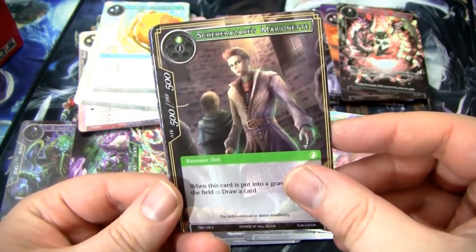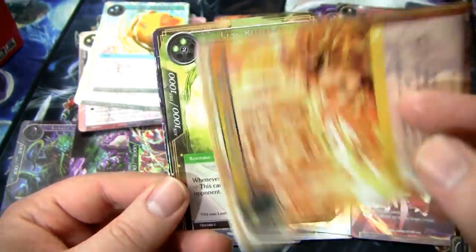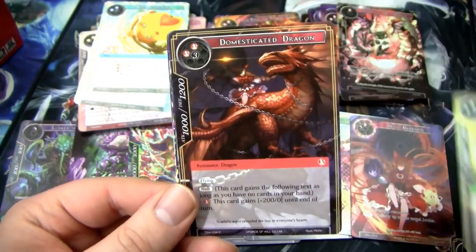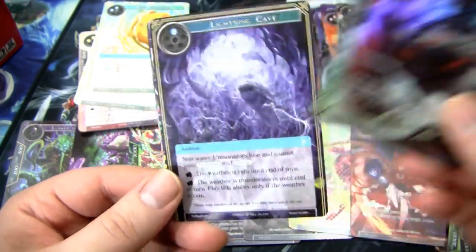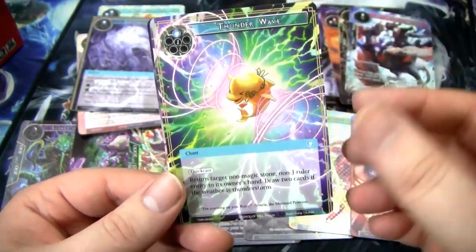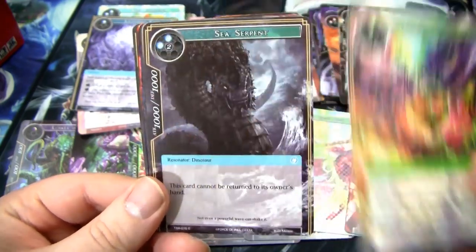This is Scheherazade's Marionette, Cleaning Doll, we got the Little Fire Dragon, Soul Returning Altar, Slash the Life-Stealing Altar, Soul Reflector, Domesticated Dragon — we almost knocked over my pile of commons — the Dino-Calling Demon, followed by Lightning Cave which is actually a pretty good card. We have Thunder Wave and an Evil Genie. Big ol' bunny, followed by a Pissed-Off Dragon.